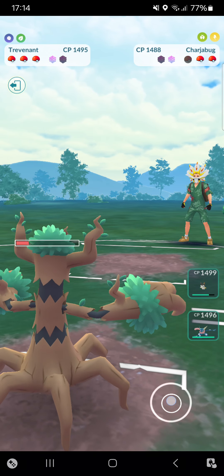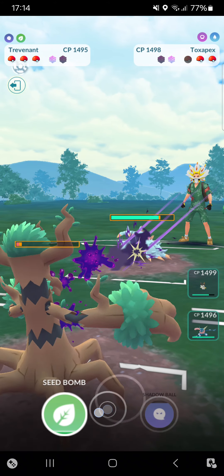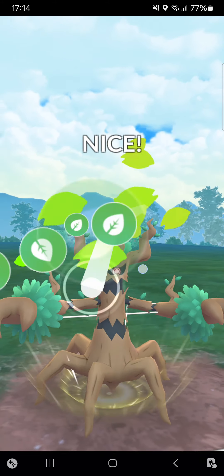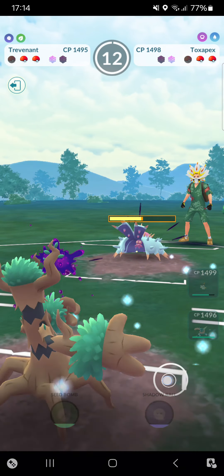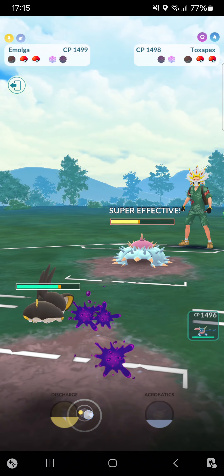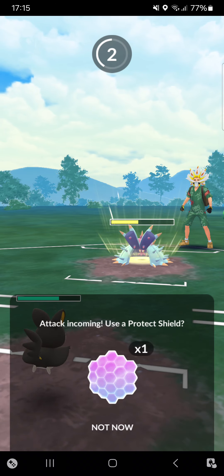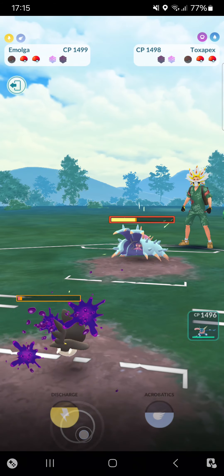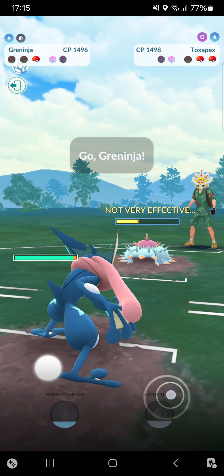Toxapex is in a nice Discharge range. I think this is a bait with Brine — no, it's a Sludge Wave. I won't be able to make it to a move. I've just messed up. I'll overfarm but I'm not 100% sure about shielding.